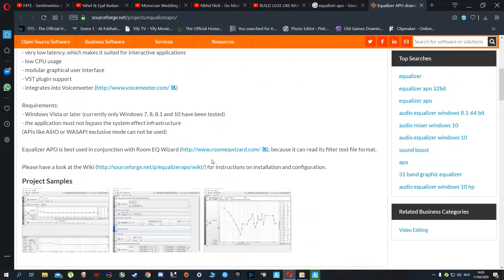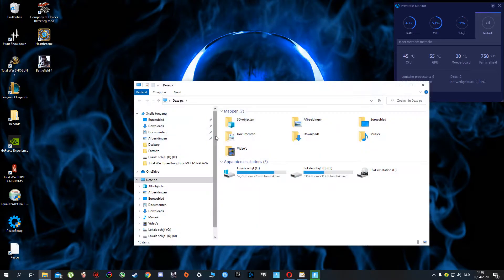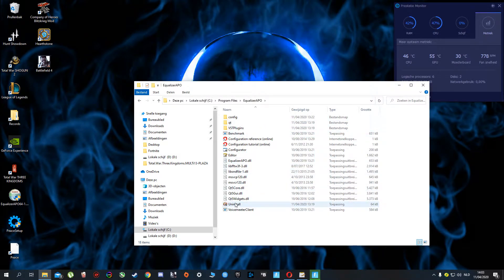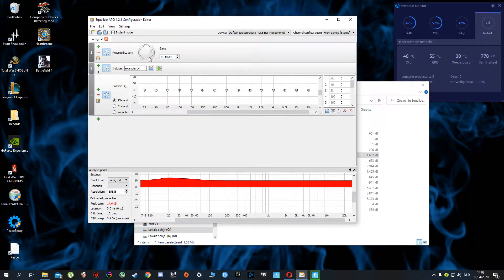Just install it, then go to My Computer, Program Files, Equalizer APO, and open the editor. Mine is already set and it's very loud.